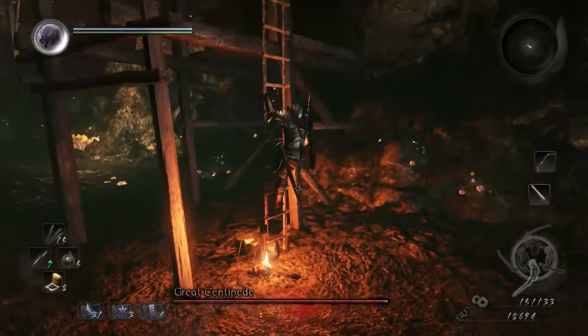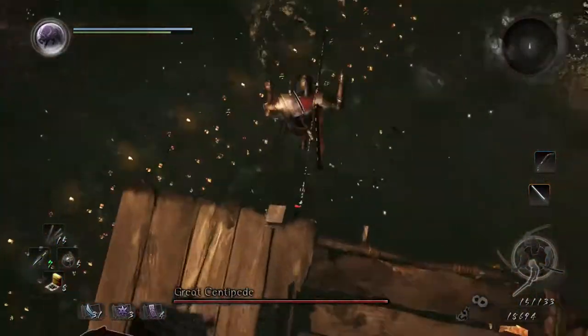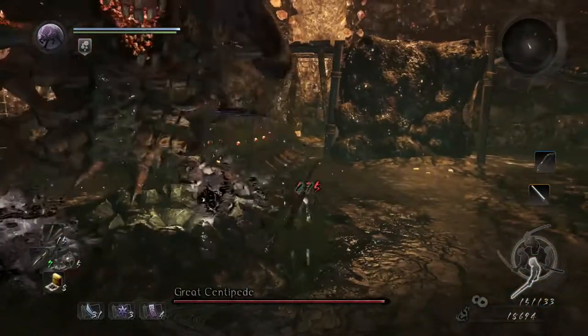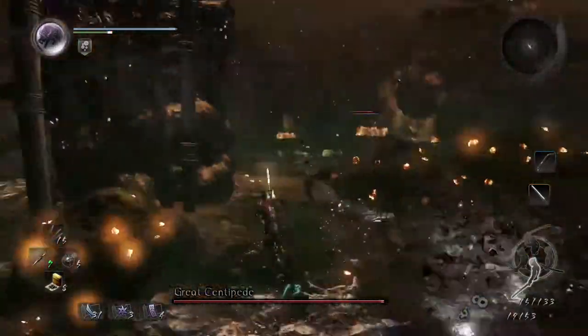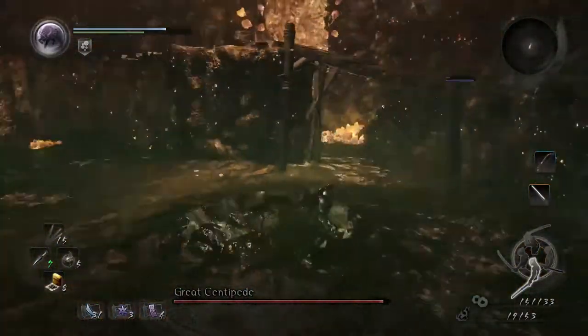The first order of business is going to be to cut this monstrosity down to a more manageable size. We'll pop up this ladder and hit our buddy here with a plummeting attack. This is going to do a huge amount of damage to his body segments. Once you're down here, quickly break one and then ignore the rest of them — different ones are going to run off in all different directions.